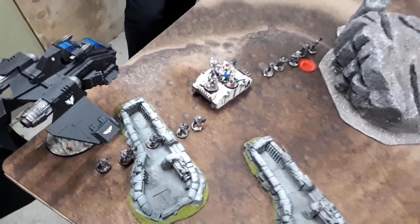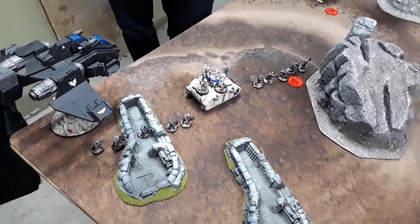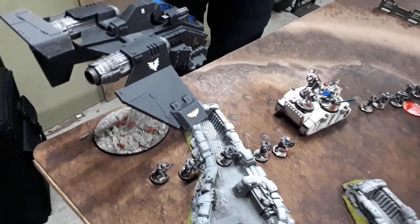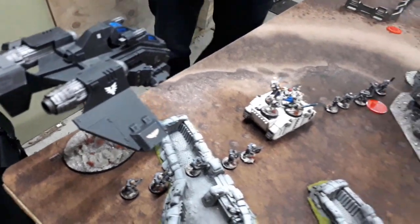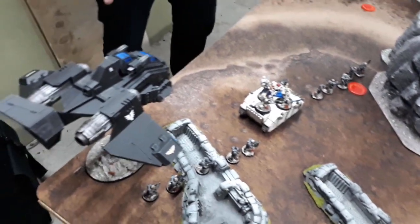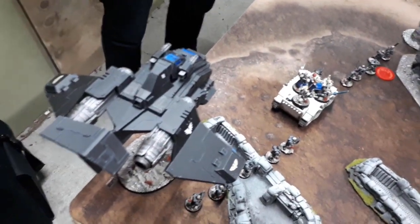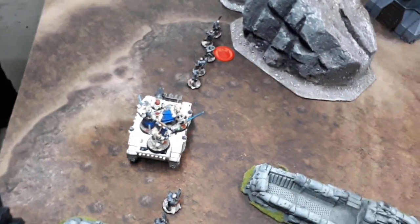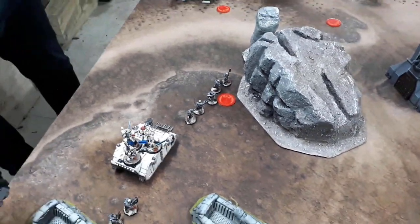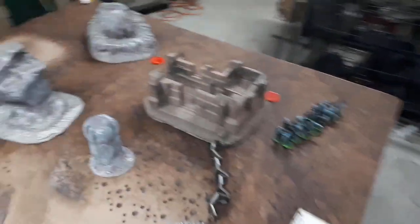In deep strike for Blood Angels: a Drop Pod with a Tactical Squad and Devastator Squad in it, and two Inceptor squads. Inside the Storm Raven is 10 Death Company and the Chaplain, and in the Rhino is a Tactical Squad, the Captain and Sanguinary Priest. We're on to a roll-off for first turn.